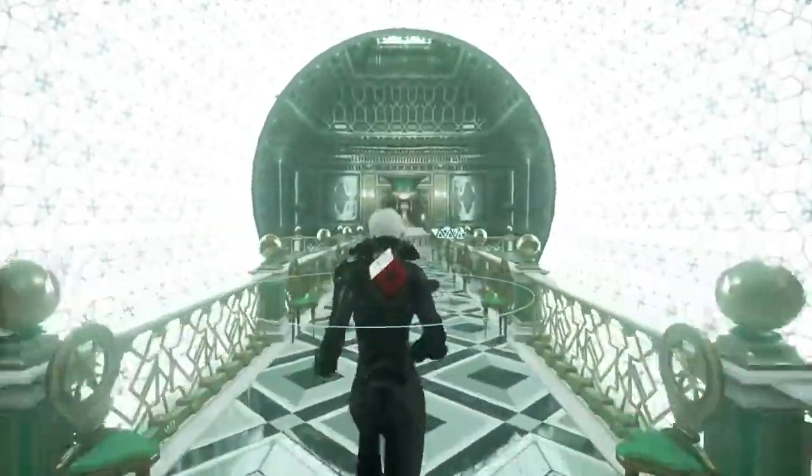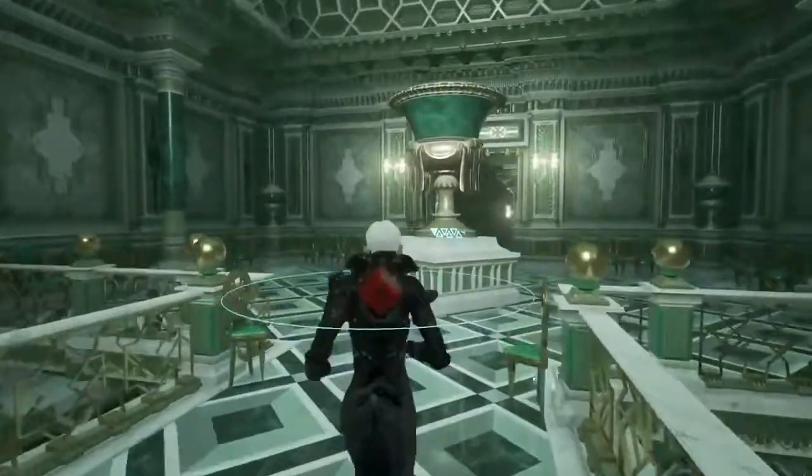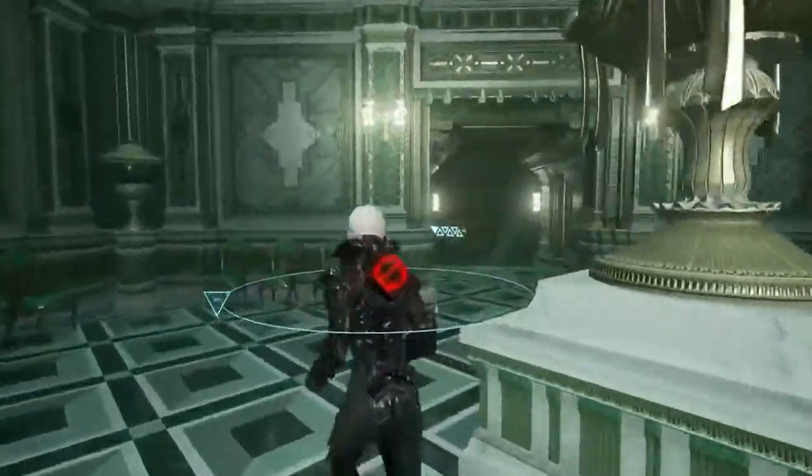Welcome to this look at Echo. My name is Martin Emborg and I'm the art and game director at Ultra Ultra. And my name is Morten Hedgang, I'm the game and level designer.